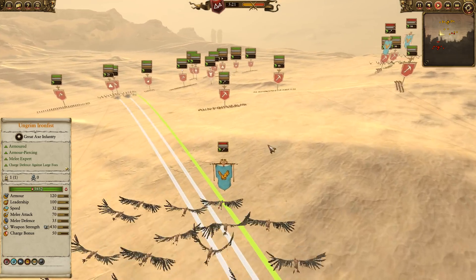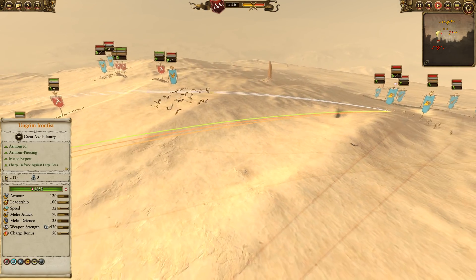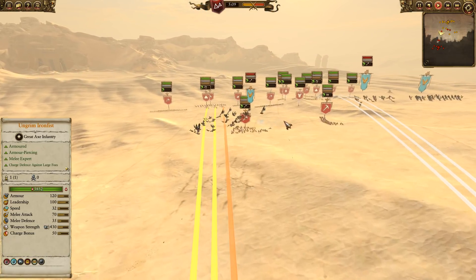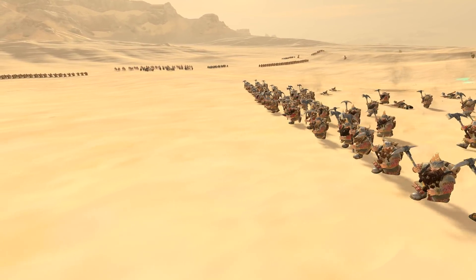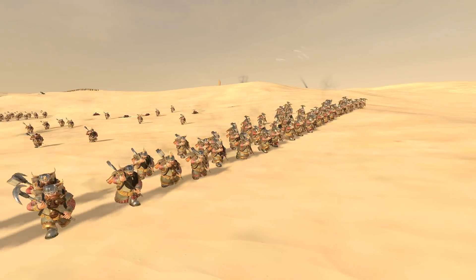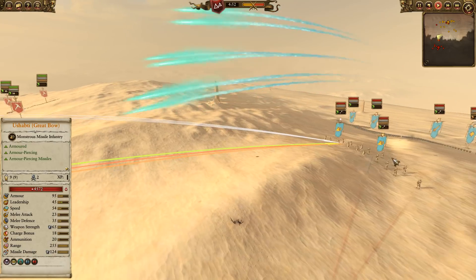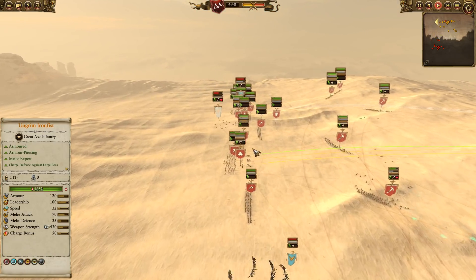You can see here the Dawi cannon's going to be opening up shots on the Carrion at first. We're going to be focusing on the Shabti Great Bows once we can, but the Carrion will block some shots. You can see the Miners taking some shots from those Shabtis - a little bit of an artillery engagement. It's going to be definitely favorable for me to take this artillery engagement, especially since they're shooting at relatively cheap Miners.